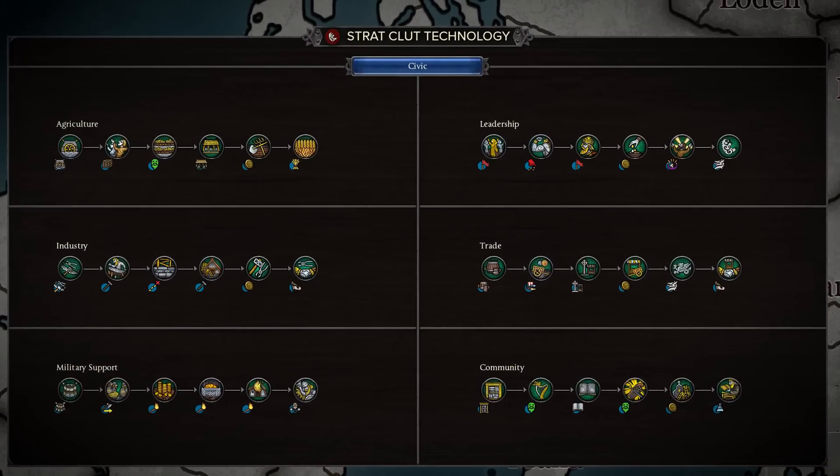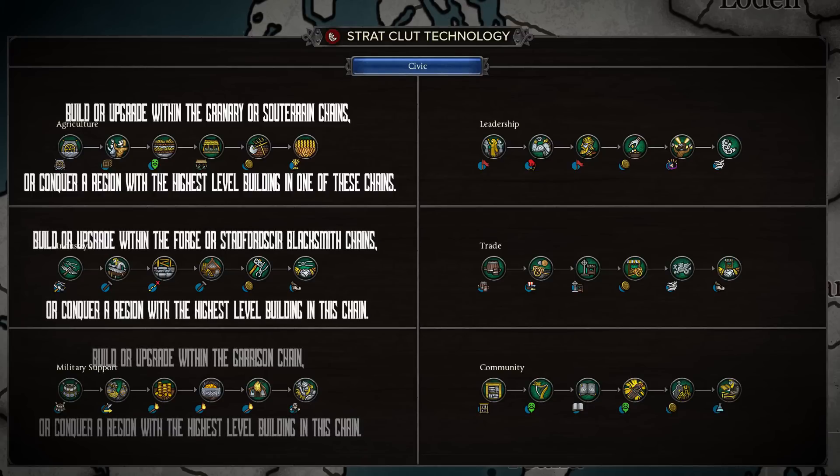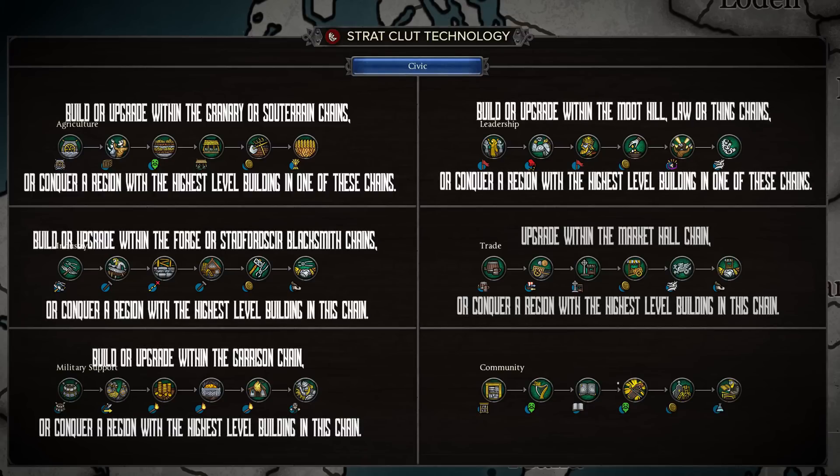On the civic tree, the research is divided into agriculture, industry, military support, leadership, trade, and community. The unlocks for each path are quite sensible. Before you can research agriculture, you have to build a farm. Industry requires a forge, a garrison, a law court, a market hall, and a monastery. You can also upgrade existing buildings or capture a fully developed one to unlock a path. It's a sensible change that asks players to consider how technology impacts their society before investing in it.